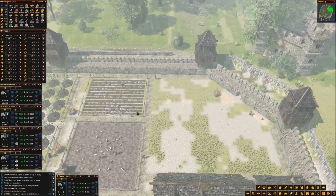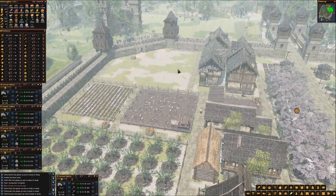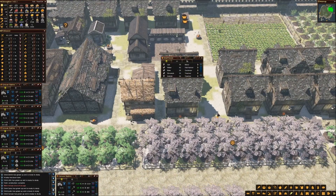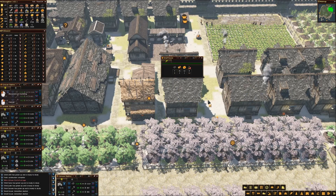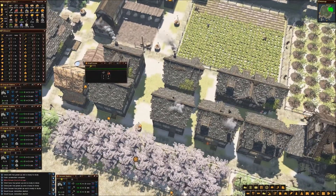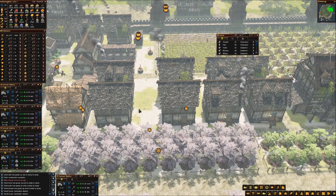Let's put another orchard here — or possibly a pasture. Since I'm still somewhat undecided on that, I'm going to start my next project, and unfortunately I'm going to have to kill some more villagers to do it. I'm going to take these houses down and convert them into a bigger size house to conserve a little more space.